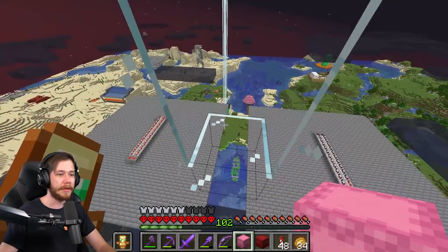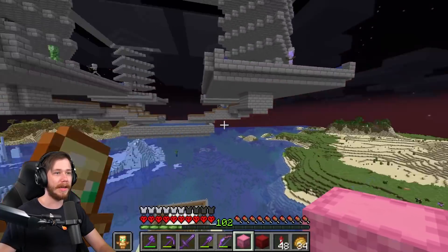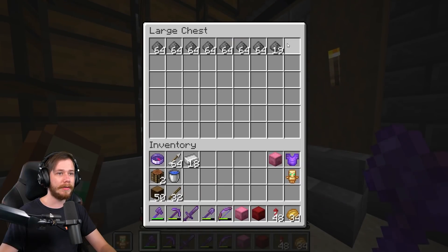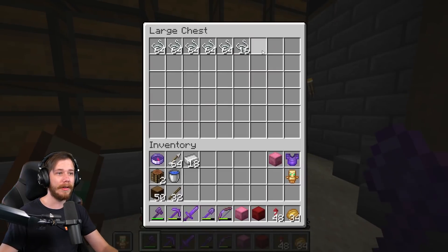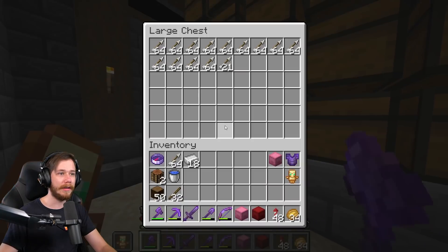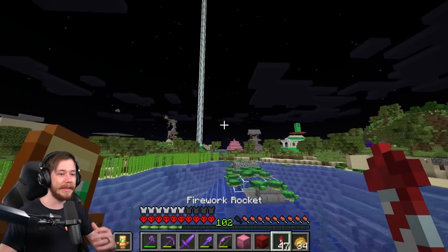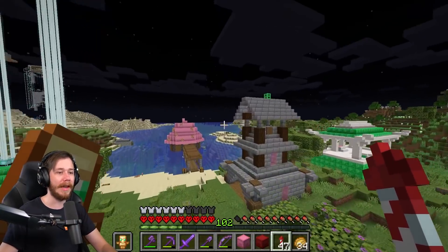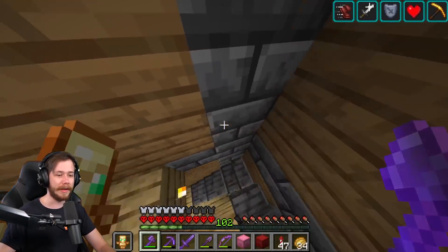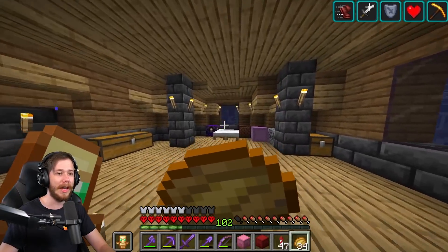After AFK-ing for pretty much an entire day, we got a lot of gunpowder, a good bit of string, lots of bone, lots of rotten flesh, and tons of arrows. Pretty solid. I do need to spawn-proof the caves underneath it and also spawn-proof around the top ledges, but otherwise that thing is in great shape.